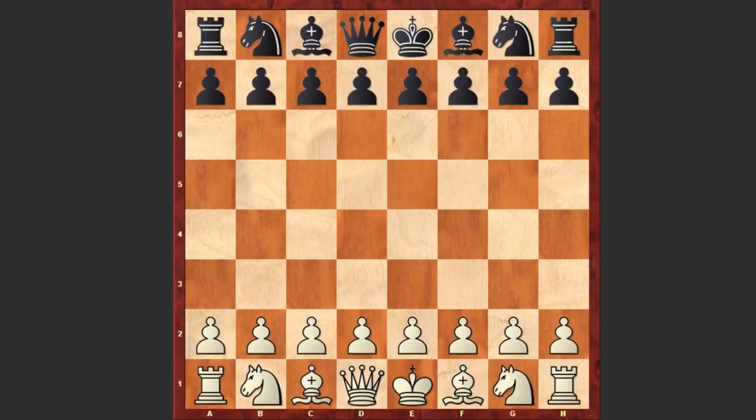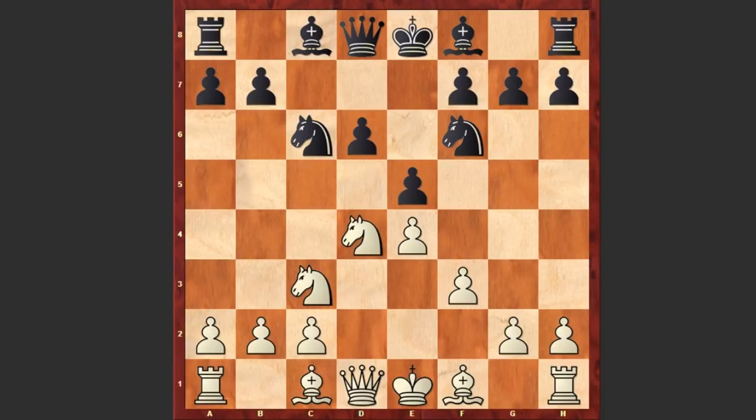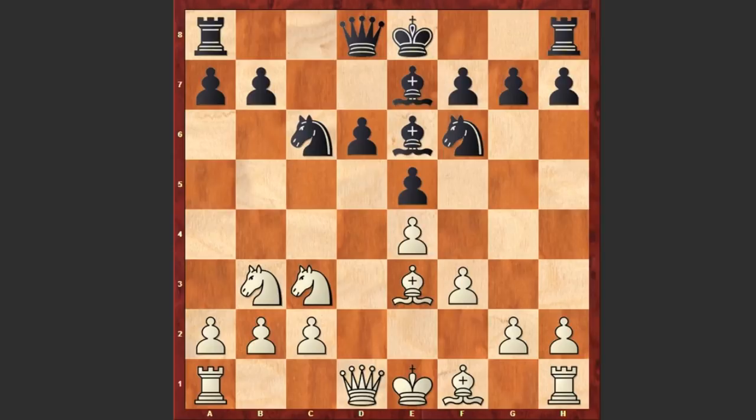Morozevich had white pieces and he started with e4. c5 by Alexeyev — Sicilian Defence. Nf3, d6, d4, cxd4, Nxd4, Nf6, Nc3, Nc6, f3, e5, Nb3, Be7, Be3, Be6 and Qe2.